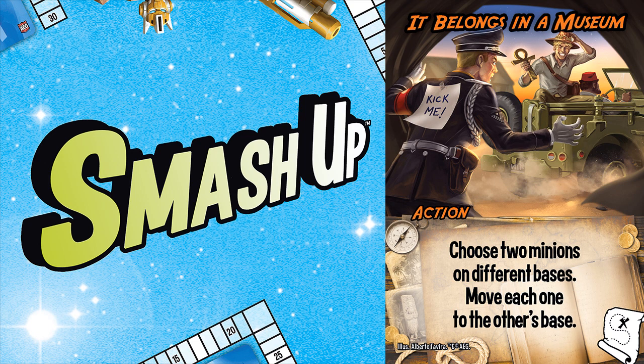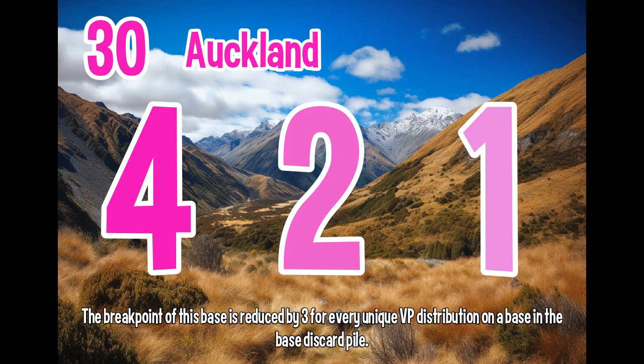In the interest of time I picked half of the deck to highlight, and this is a narrative order, not necessarily order of preference. First I want to talk about Auckland, which has a breakpoint of 30. This base will last an eternity — or will it? There are 10 unique distributions in the set which Auckland is well aware of, and Auckland loses three breakpoints on every one of those. Theoretically it can be zero, but the game is likely over. If it comes in as a replacement base it just eats itself and the game continues with no scoring. It makes which base score matters tremendously rather than just dogpiling on every 4-2-1 base. If you assume five base scores and Auckland is the fifth, you are looking at an 18 breakpoint for 4-2-1, which is reasonable but something you have to keep an eye on all game long.